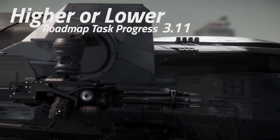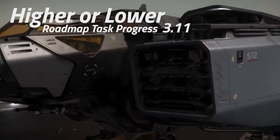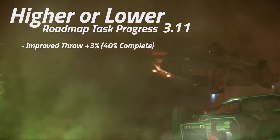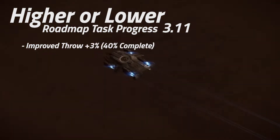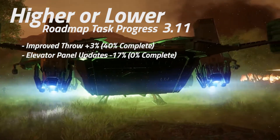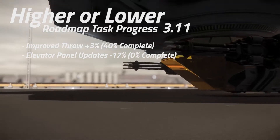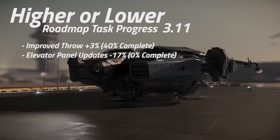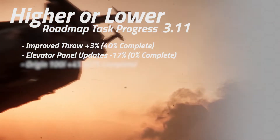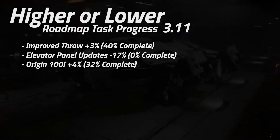Moving on to 3.11, there is no overall increase in patch completion. Improved throw has gone up 3% to 40% complete. Elevator Panel Updates, which has been moved back from 3.10, has dropped 17% and is now back down to 0%. The Origin 100i has gone up 4% to 32% complete.